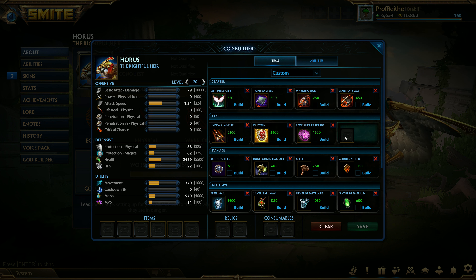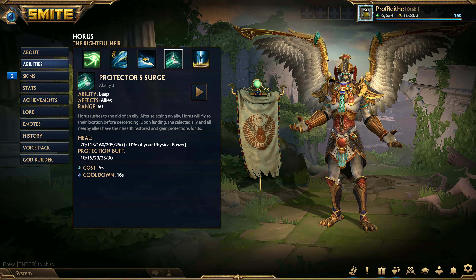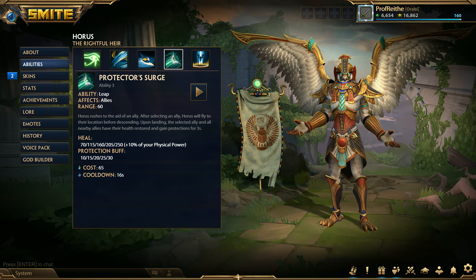The first thing I want to talk about is his passive, Resolute. Ignoring the Set condition, we're talking about an increase to Horus' protections and crowd control reduction. When this goes away after three seconds, it's a heal — 170 unadjusted, depending on how you build your items. This is actually often enough to make Stone of Gaia legitimately useful on Horus in situations where it wouldn't be useful for other supports. You should still judiciously decide when to build Stone of Gaia, but due to the additional healing of Resolute and Protectors' Surge, it's a bit more viable than on most other supports.